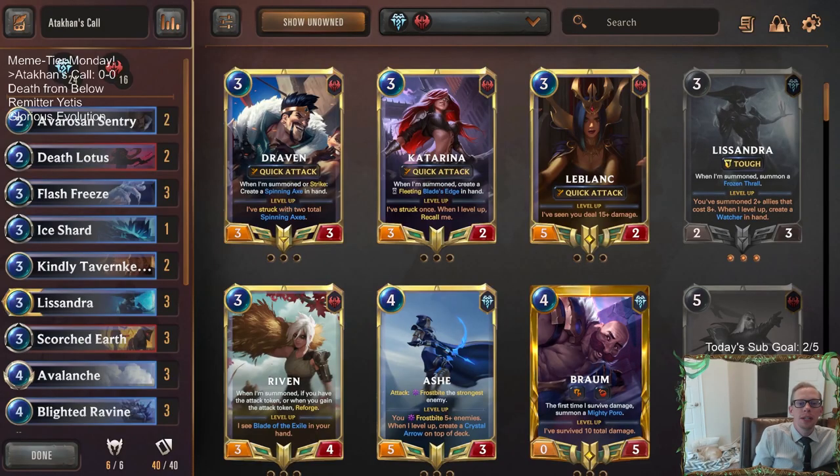Welcome everybody here on Twitch chat and everybody on YouTube for some Meme Tier Monday action. We're going to have a fun-filled day here with four new decks focused on some of the new cards from our latest expansion and some of the more fun cards from the expansion that we haven't had a chance to play yet. We're going to have Glorious Evolution later on, a deck that's copying and making a ton of pikes, an Ethereal Remitter combo deck. But up first, we're going to have Atacon's Call.